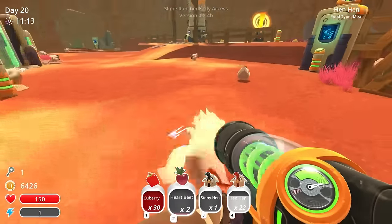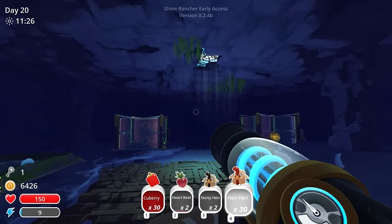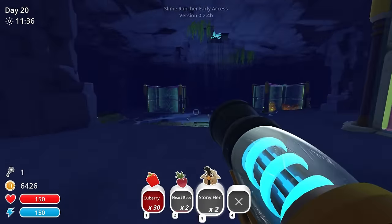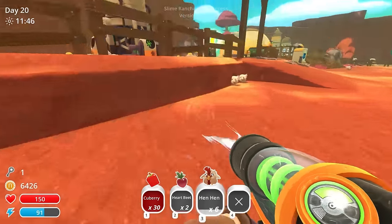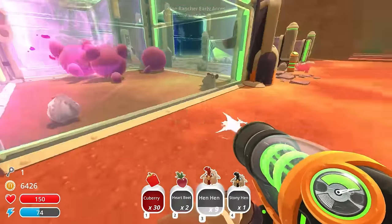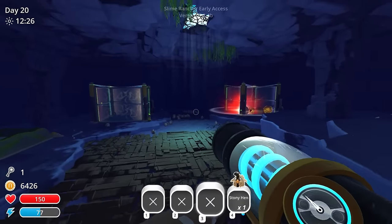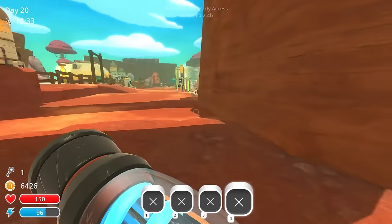I'm gonna let my chickens run free in the cave because why the hell not? I have so many, I may as well have fun with it. I don't know if they despawn or anything, so this is more of a test. If I could just have chickens walking around in there it'd be so much easier, since most of what I use chickens for is feeding these bastards anyway. I may as well have them closer. So we're gonna see if these chickens can survive in there — if they do, I'm gonna get rid of the chicken coop and put another corral there. Be free, little chickens!